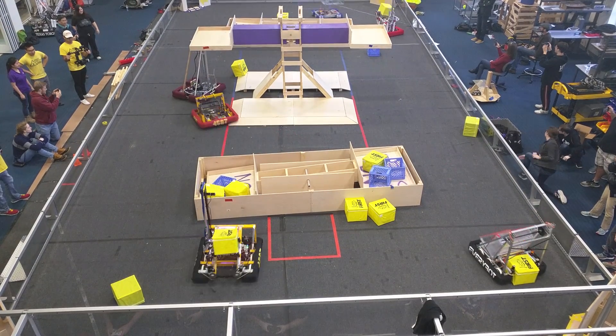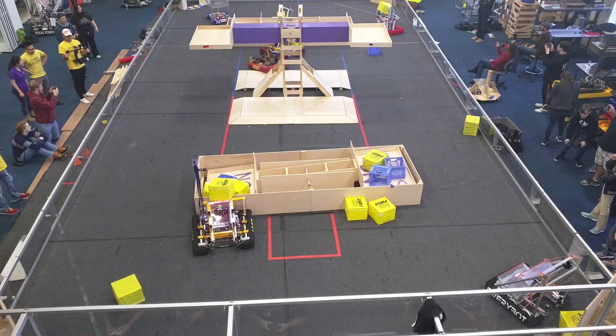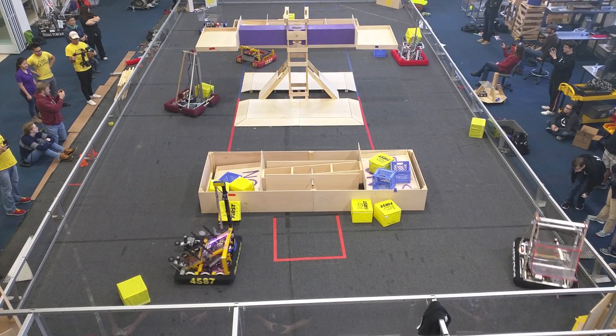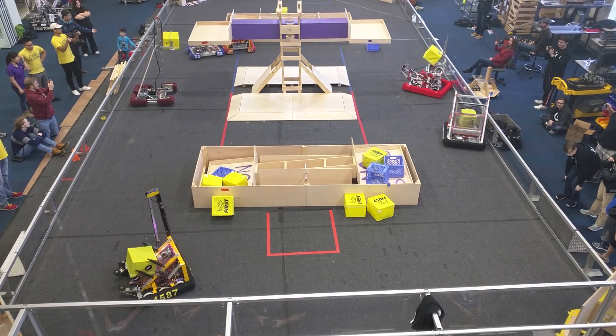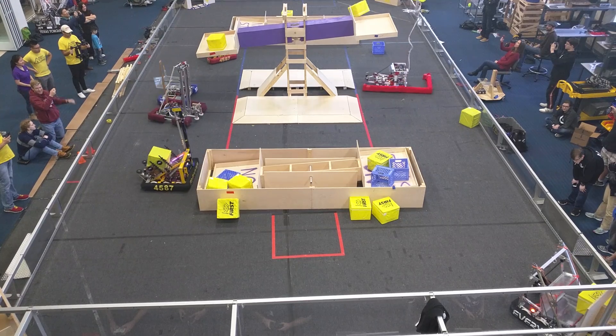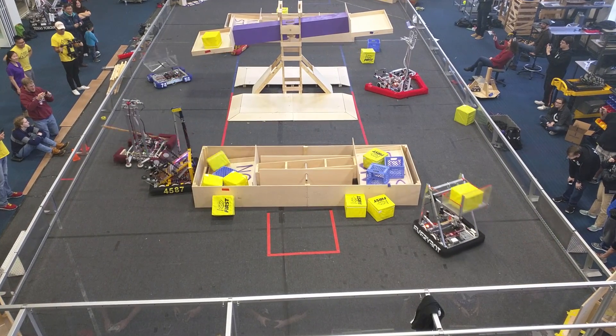All right, 3D team six. As of right now we're in possession. The second is on to their elevator. They just run through the switch. They will lose the three runs to take the sale. But at the same time, the Red Alliance is able to play.